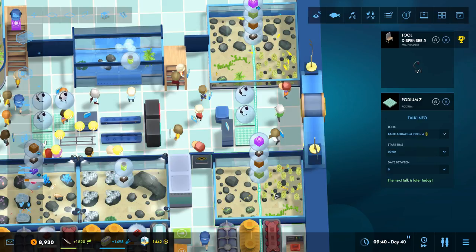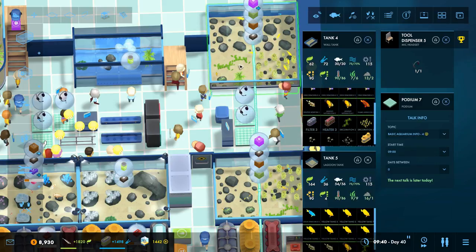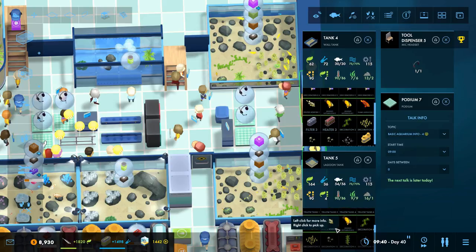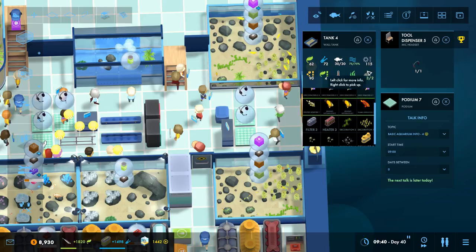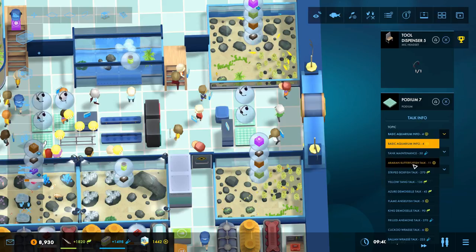Having tanks full of diverse fish types gives you a wide variety of topics to choose from. Having seven of one type of fish won't make that talk any more effective, so a tank with lots of different fish gives you lots of different topics to talk about.